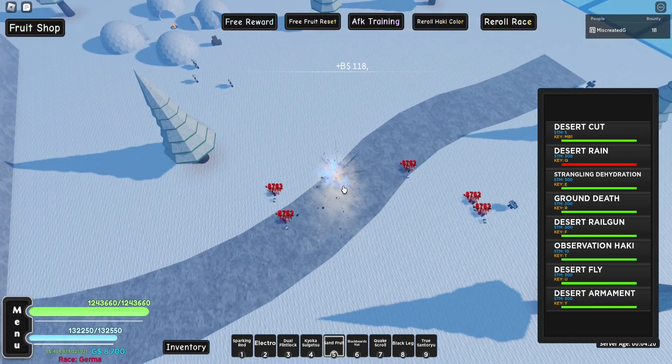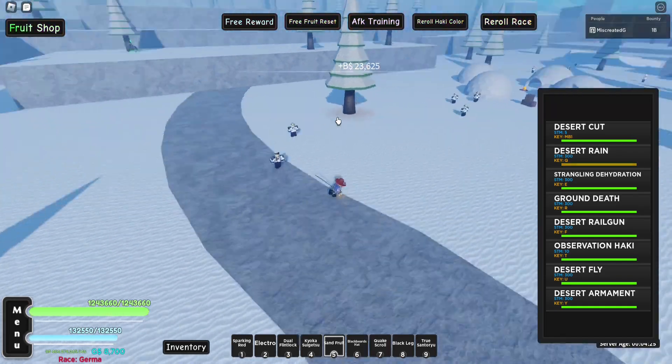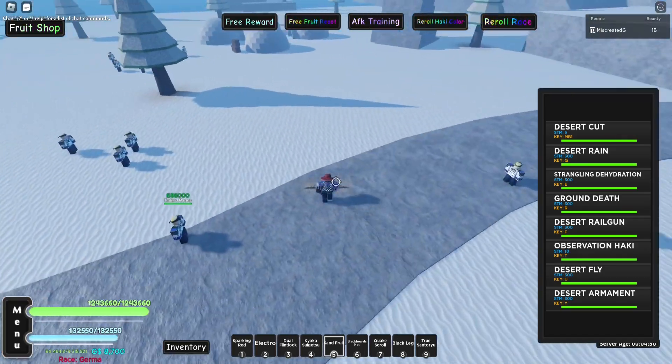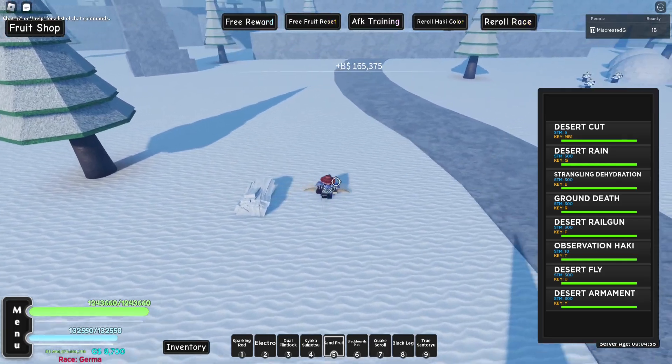Desert Rain — let's see where it hits. It looks cool, I really like the blue in there. There's not like a huge range, it has okay AOE but nothing crazy.